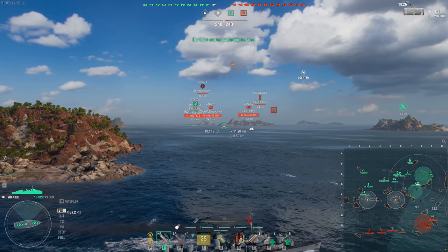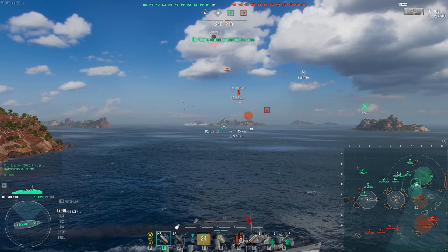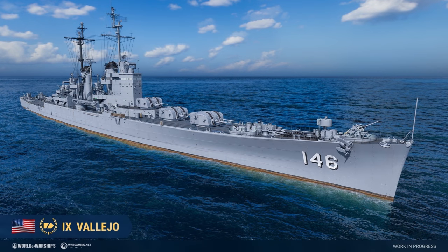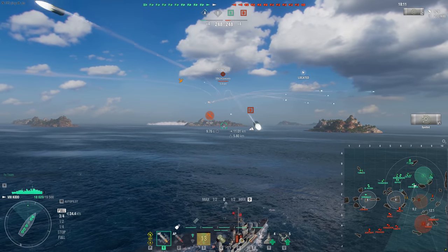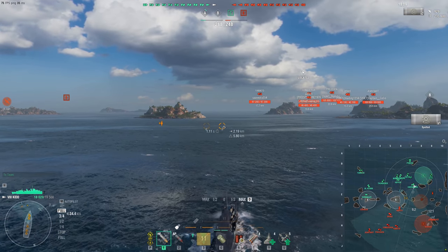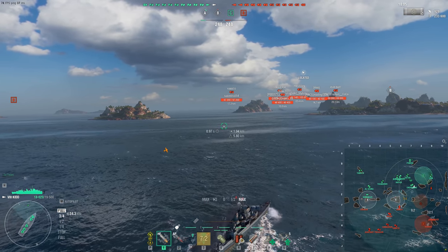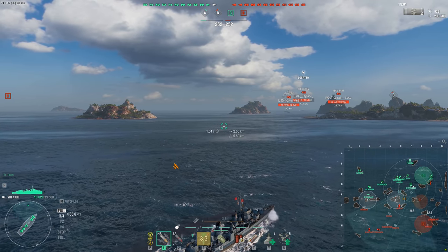New ships in closed testing 11.7: American cruiser Vallejo, European destroyer Valos, and British aircraft carrier Malta have been added to the game for testing. They start with the Vallejo - which is also a brand of model paint, I find that to be quite amusing. The Vallejo is one of the versions of the project which preceded the creation of the Worcester class cruisers. The main armament is 10 152mm dual-purpose guns in five turrets.